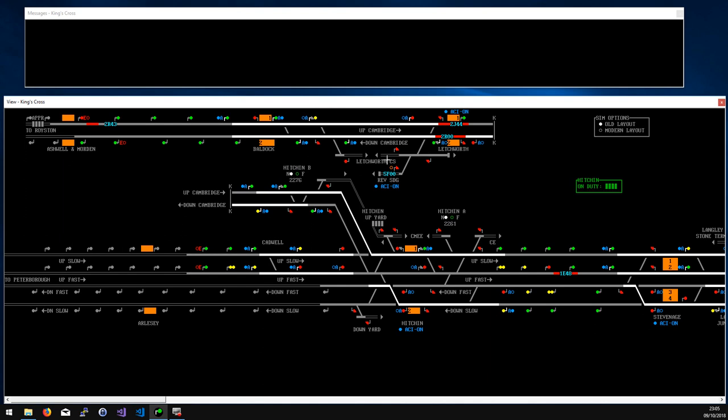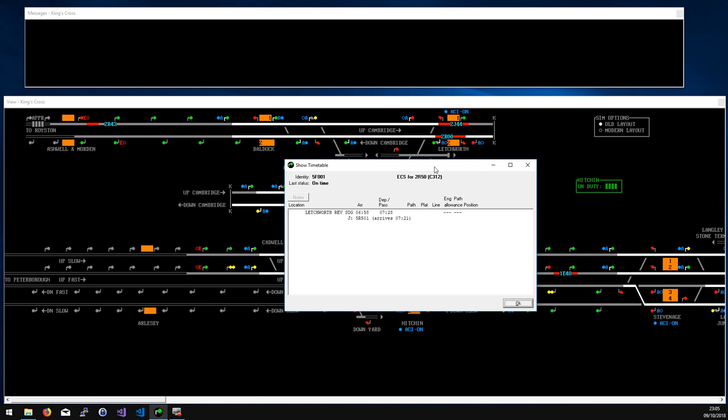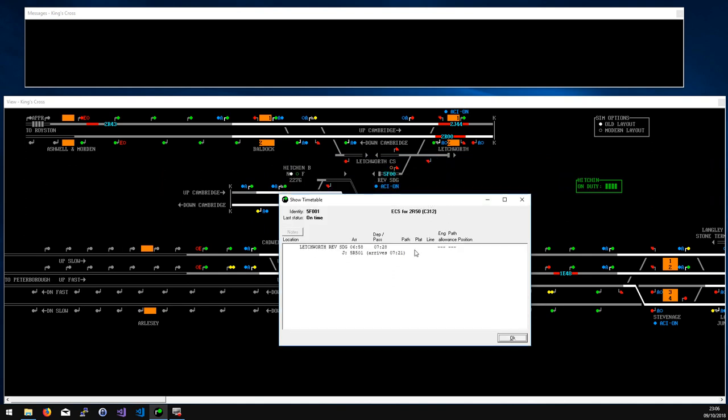Letchworth can get quite confusing. You've got some services going into the carriage sidings at one end, some coming out of the north end to go all the way to Royston, and sometimes a service coming from the south that needs to come in via Baldock on the up line and then reverse into Letchworth. Also, the reversing siding is effectively a buffered siding with space for about eight carriages. Trains that go in keep their code assigned, and there's a train ready to start signal there, which is very handy.